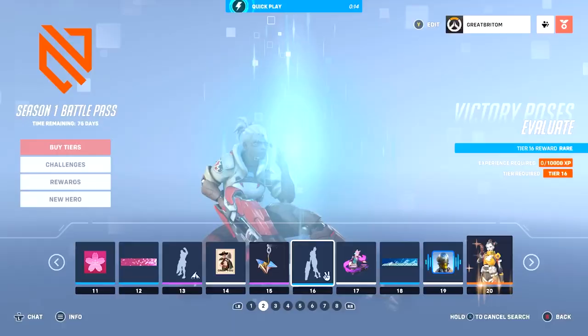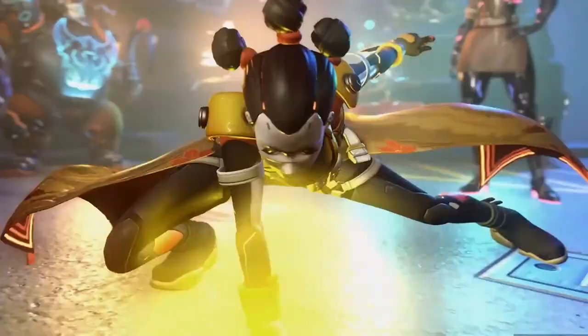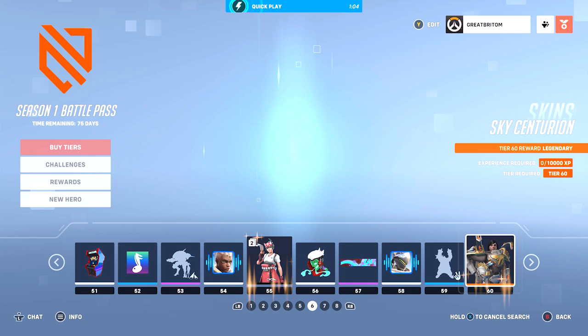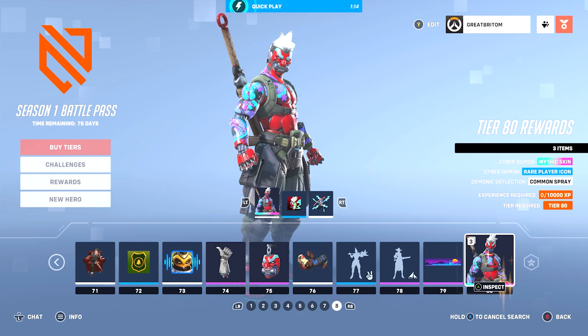As part of its move to free to play, Overwatch 2 is adopting a battle pass system. This includes both a free battle pass and a premium battle pass, which players can buy for 1,000 Overwatch coins or roughly 10 US dollars. These battle passes will last the entire duration of an Overwatch 2 season, or roughly 9 weeks, and offer a wide assortment of cosmetics and other goodies players can earn simply by playing the game and progressing through the pass's 80 tiers.